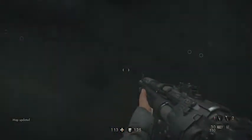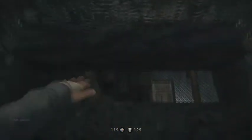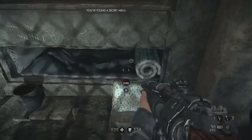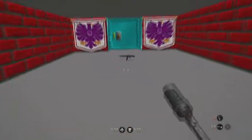You want to fall down this hole here, and you want to climb through this little rectangular hole, and you're going to be behind a gate that you can't get to from the outside, and there's an old mattress and like a little crypt.